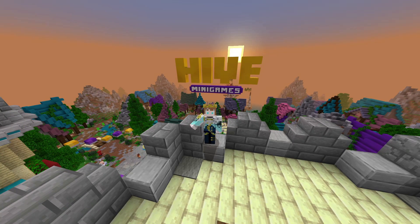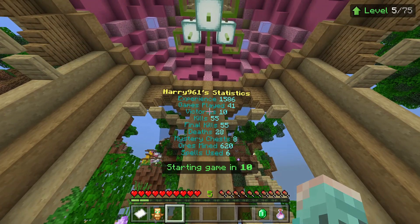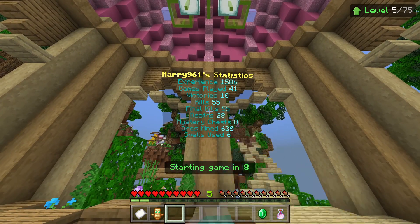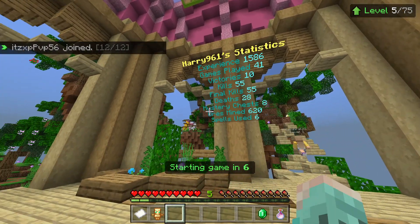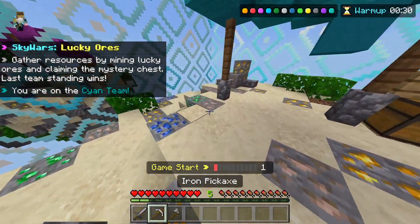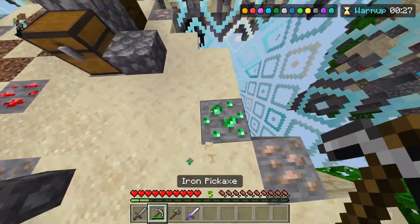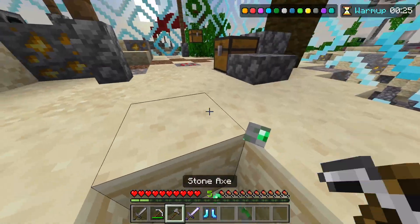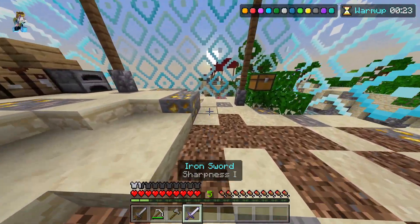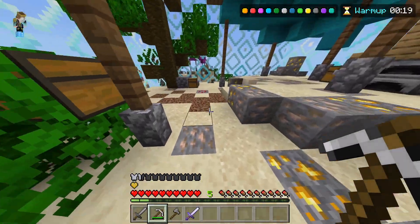Hello everybody, today we're going to try the Hive Skywars. One of the nice differences about the Hive is it goes ahead and shows you the statistics, and this is what I've done so far whilst playing the games. One of the core differences with Hive PvP is that you basically have to mine ores to get what you want. Emerald ores here are the first ones I've went for — they go ahead and give you random enchanted gear.